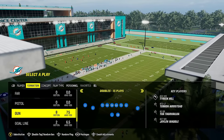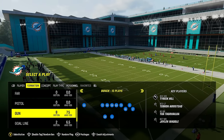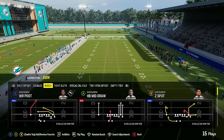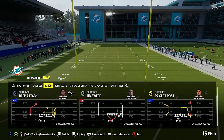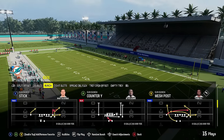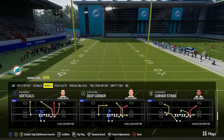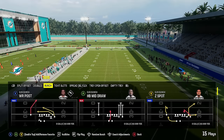You've got a couple pistol formations, but in shotgun is where this playbook really shines. You've got gun doubles, but the gun bunch is really the selling point of this playbook — it's one of the more unique gun bunches in the game with plays like wide receiver posts, Z spot, deep attack, a sweep, and the play stick. You've got mesh posts, verticals, deep corner, corner strike — pretty much every play you could want.